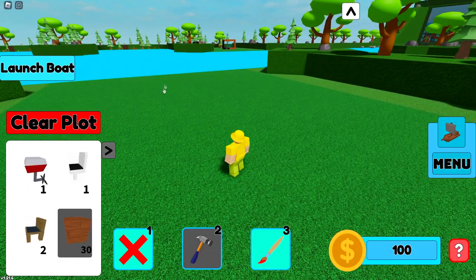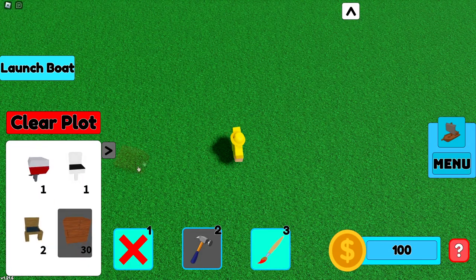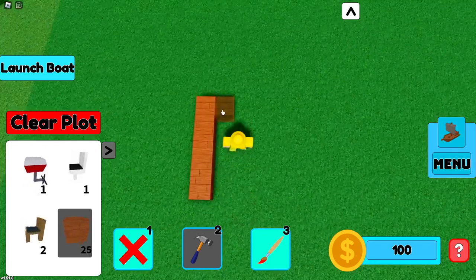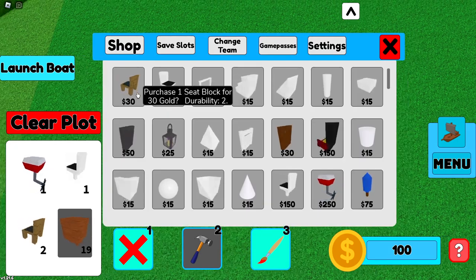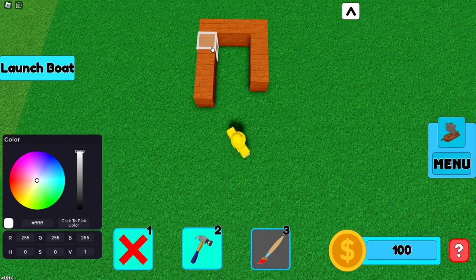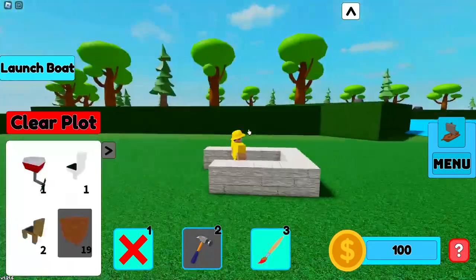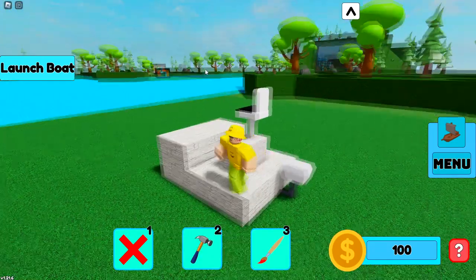I do not like how you can't build very far in front of you — you can only build just a couple blocks ahead. Also, I'm not sure how you're supposed to control the boat motor without a pilot seat. Maybe all seats control all motors, or maybe how you control the motor is different. Let me check out the menu — in the shop you have to purchase individual items, which is a little bit weird. But at least you get the coloring tool for free, so you can actually color your boat whatever color you want.